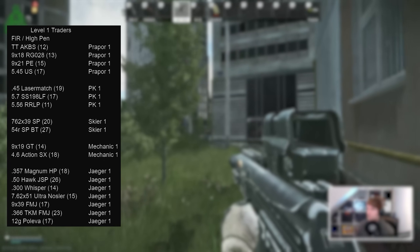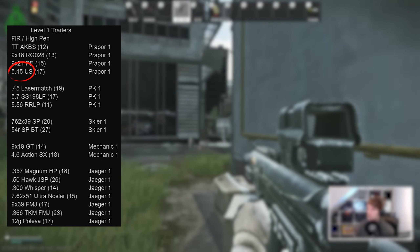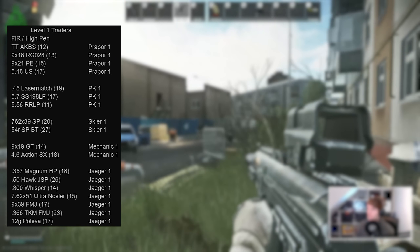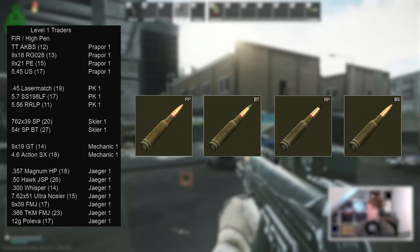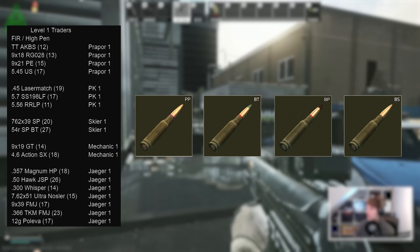For the 5.45 rifles such as the AK-74M or AKS-74U line, the best you can get on Prapor is US rounds with 17 pen. This isn't great at all, but the ammo is plentiful in raid for this calibre both on scavs and loose spawns, so you can often upgrade in raid to at least PS with 28 pen or better. Be on the lookout for PP, BT, BP, and BS boxes, as all of these have much better pen stats than what you can buy at the beginning.